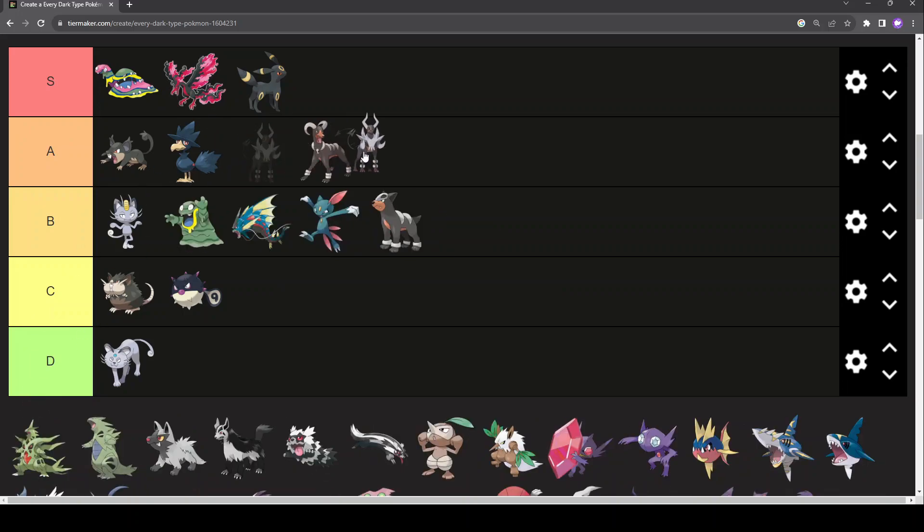Mega Houndoom — also A-tier. The dex entries are horrifying, but the Pokémon design is incredible. It looks like Cerberus — a straight-up Hellhound, but with only one head. It's awesome. And again, my favourite dog, so I can't hate it.